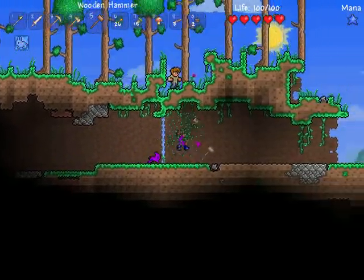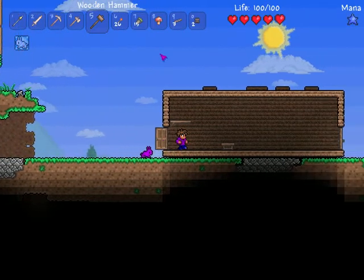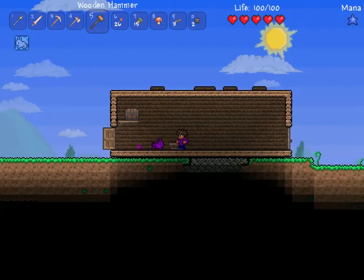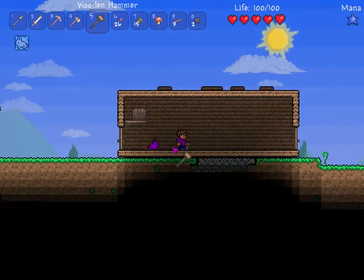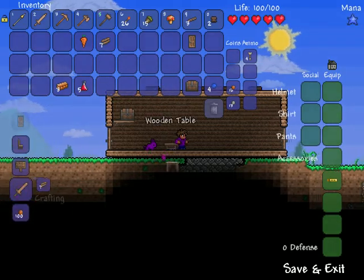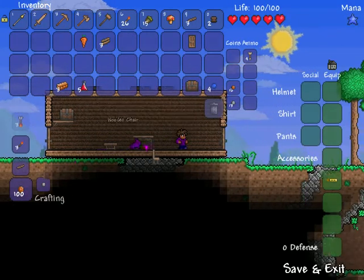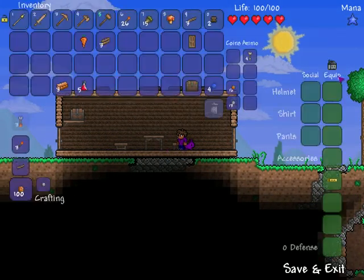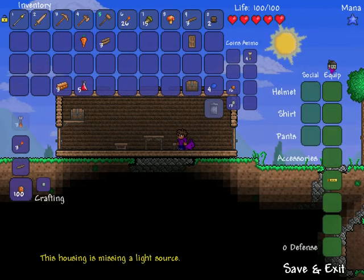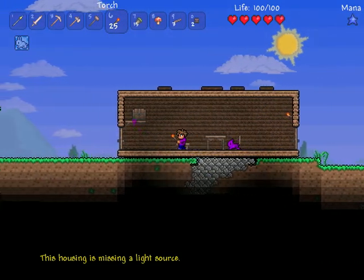Let's get up here. Get that chest. Lock, like that. What should we do? Let's get some stuff for the Guide, just to be neighborly. Let's see if this is suitable. Of course — lighting. Plop. And plop.